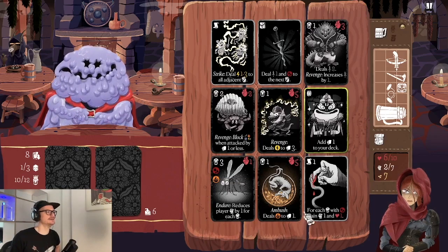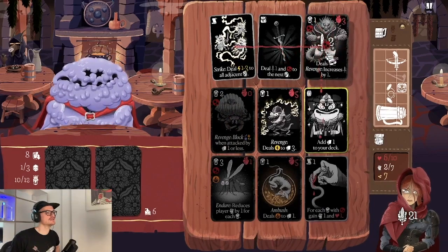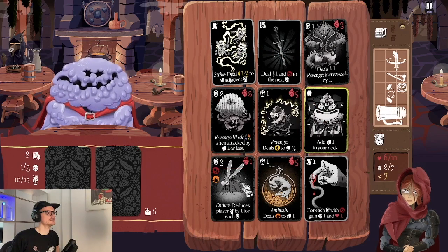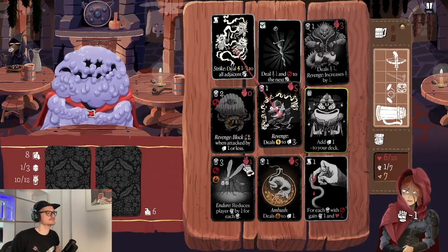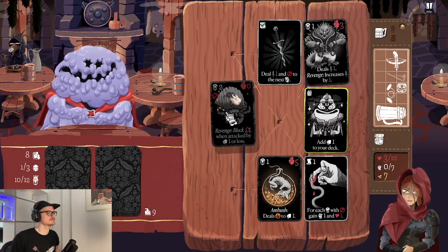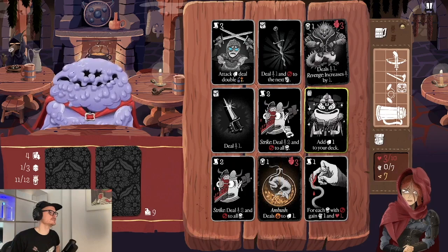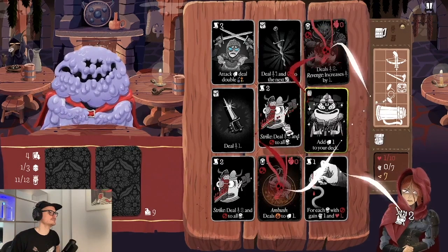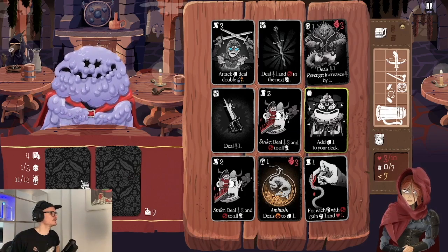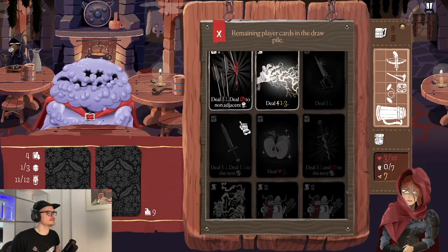This card will hit us for two — we don't want that, but we need to remove it and it has three strength. We're getting a bit hurt. Let's do it like this. We could look at our draw pile to see what's coming — I think my water card is in there. We need four more cards to be removed before the reshuffle so we can regain some strength.